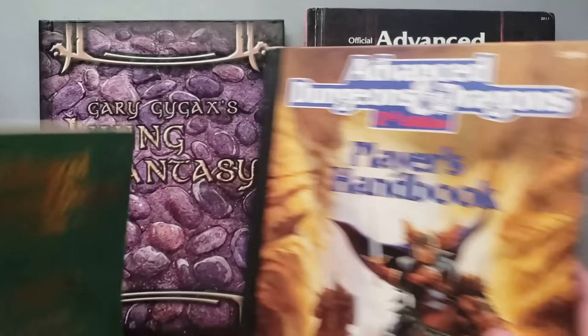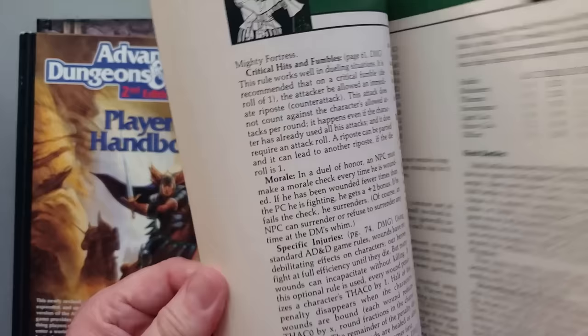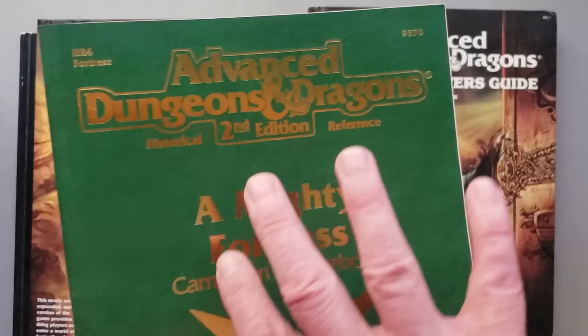There's also a really fun book that came out for second edition — the green historical guides. This was the first one I got: A Mighty Fortress, made for playing D&D in a European setting from 1550 to 1650. Of course, it's chock full of stuff on firearms because they were part of life, and this supplement is for replicating a historical type campaign. I bought it to get these rules — I didn't want to play an actual European campaign; I just wanted rules and ideas for putting that time period into my home campaign setting.